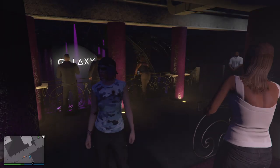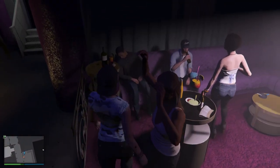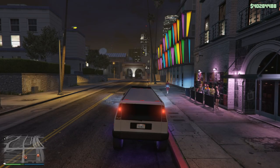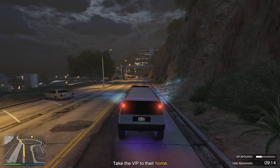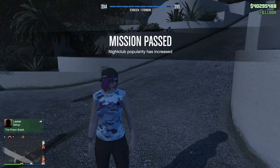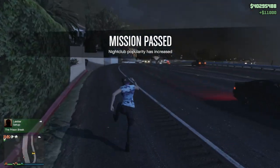These random event nightclub missions happen once per in-game day, which is every 48 real-life minutes. There are also VIP ones, which don't just require tossing them out — they actually have you get into a vehicle and take them somewhere. When you do the VIP missions, watch your speed and make sure you don't crash. There is a bar in the bottom right to track how spooked they are; as long as you don't let that fill you're fine. When the mission finishes you'll get a little bit of money, a little bit of RP, and your nightclub popularity will increase.